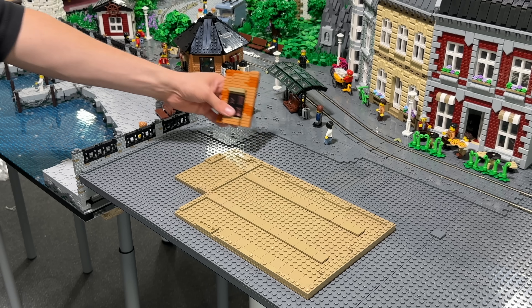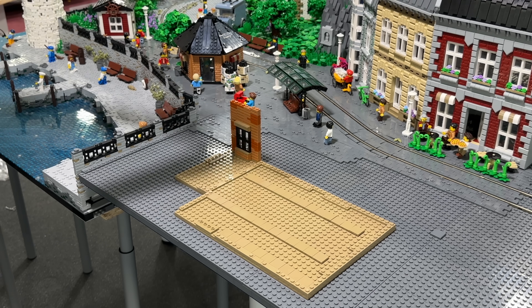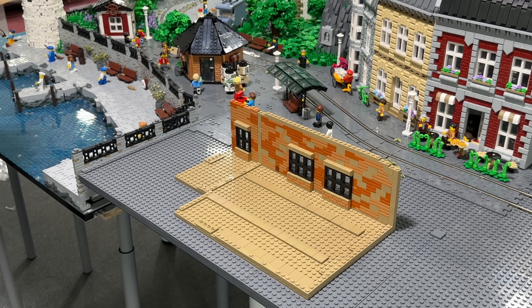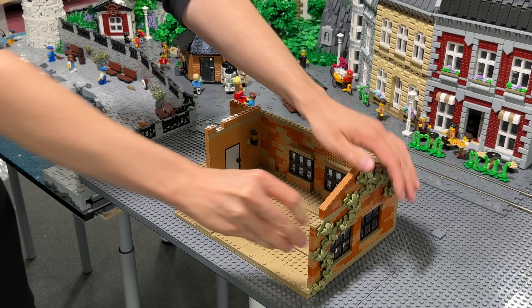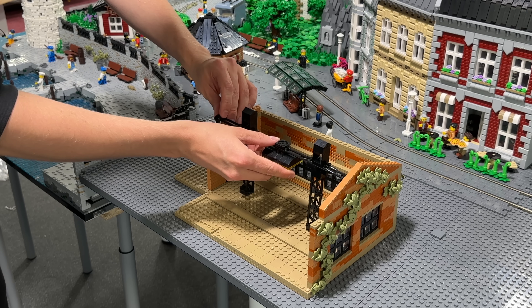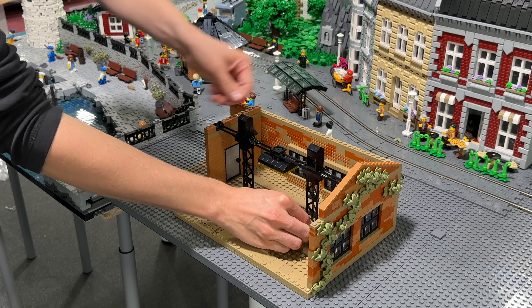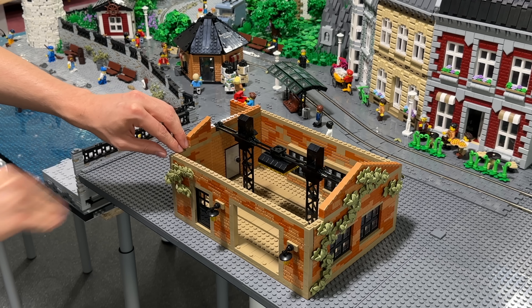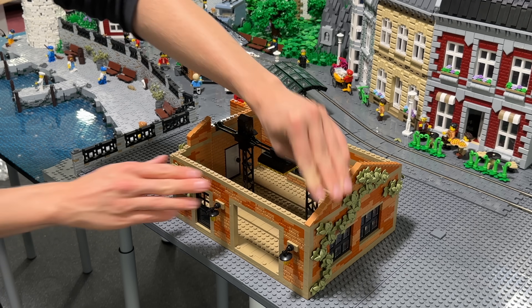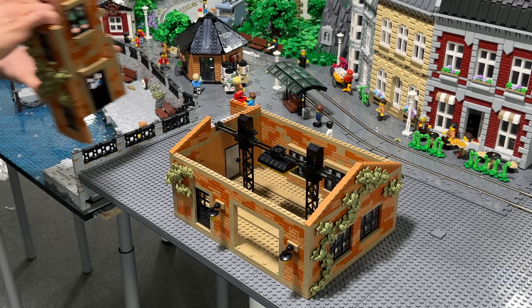We're finally going to continue the Mafia story right here in the interior of the old factory. Before we are able to do any storytelling, we first of all have to design the building itself. It took me about three days of constant building to finalize it, and honestly, I believe it was time that was well spent, especially when it comes to the exterior facade.